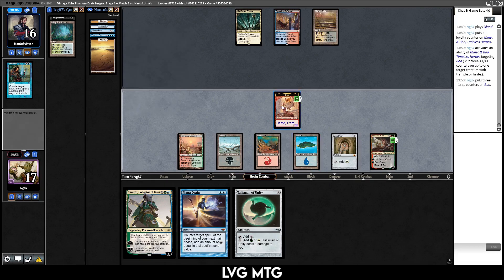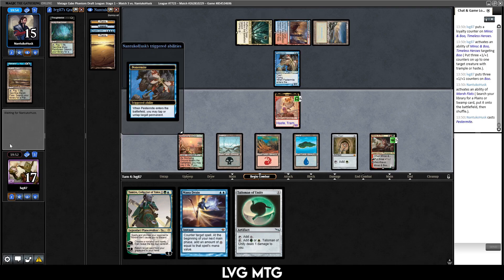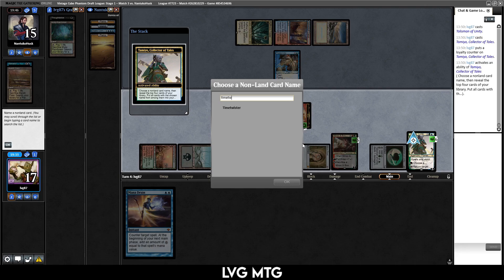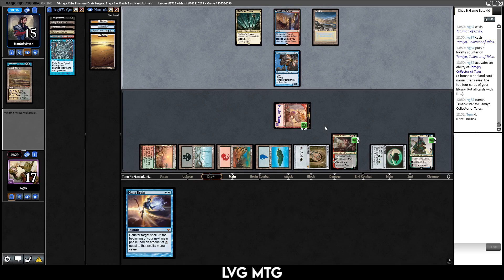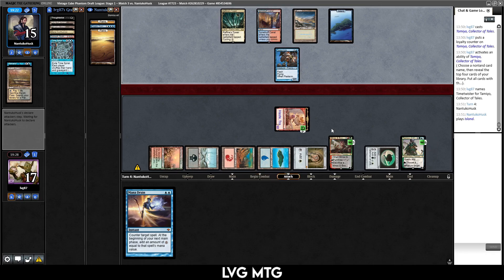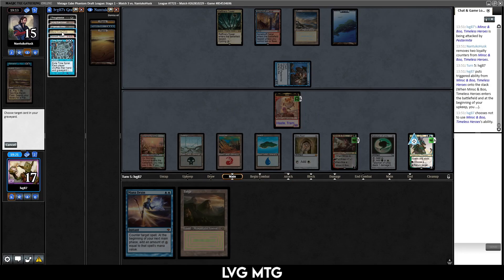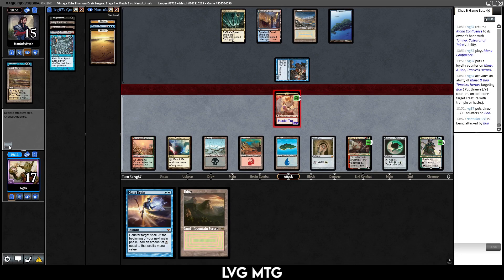Play a land — question is they're gonna Pestermite probably, Cryptic Command. I think I just grow my Minsc and Boo further and they can Pestermite if they want. Yeah, they want to? Take seven here, tap the Minsc and Boo, play the Talisman. What do I want to get? I don't mind hitting a Time Twister. Maybe we mill the Time Spiral now. Hopefully they don't rip a Twin and a red source — that would be a pretty brutal way to lose. They play an island, not immediately slamming Cryptic on us. Attack Minsc and Boo. Actually I'm gonna return Mana Confluence, grow our hamster further. If they Cryptic, I'm gonna Mana Drain. I have to get a little lucky for them to wait on the Cryptic. Just let that happen — thank you for ten.